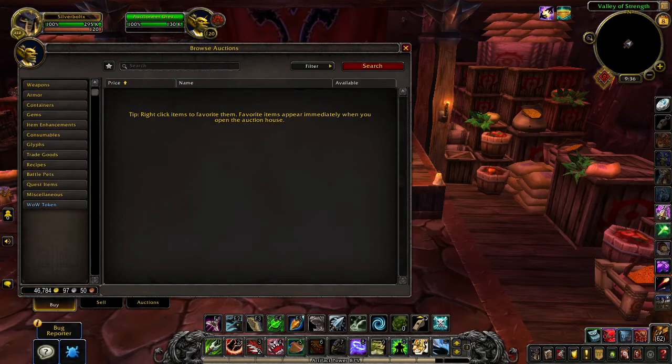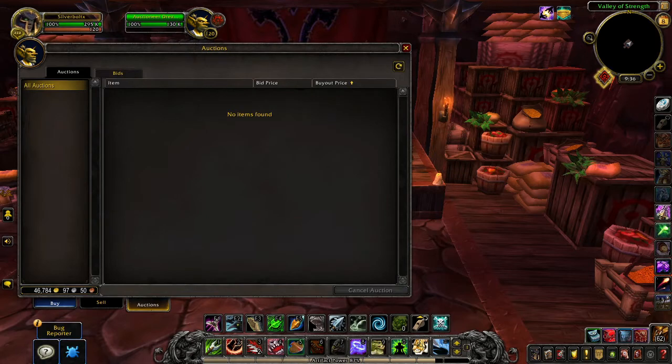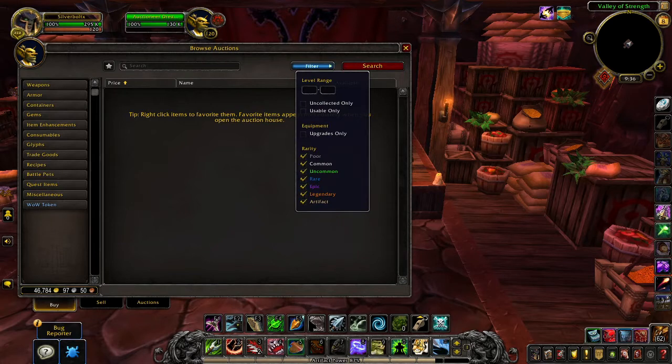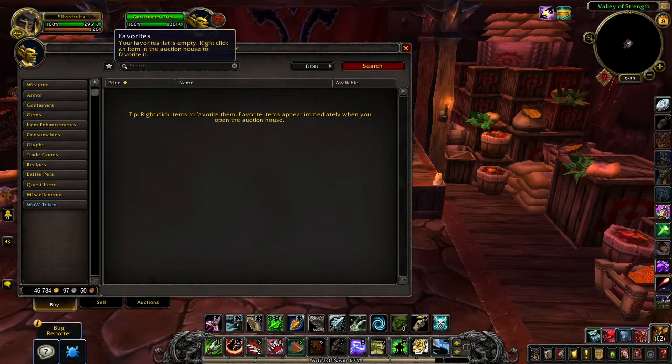The auction house was down a couple of hours ago and now it's up. This is the new UI — it looks slick. The first look is really good, it looks fresh. We have the search on the right, and we get filter options: level range, uncollectable only, only usable, upgrade only, and the rarity filter is already here with legendary and artifact.